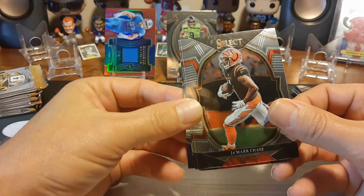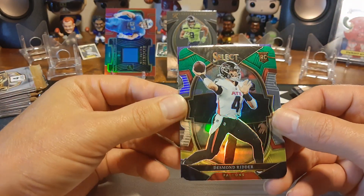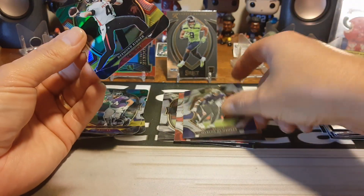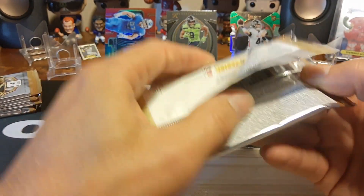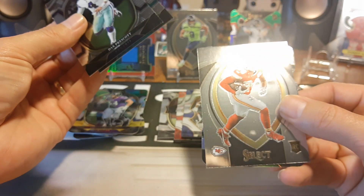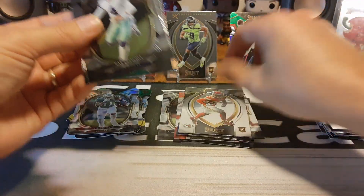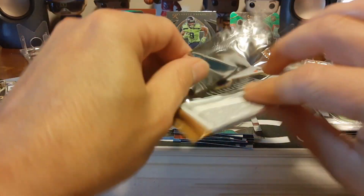Already starting off with a duplicate Jamar Chase. Another K-Dot — this is almost the same pack, except we got a Desmond Ritter right there. That's a nice one. And Malcolm Mumphrey. We'll put the Ritter up at the top — that's probably the hit of the blasters. I think that's better than the Adrian Hutch Swatch. Dak, Devin Lloyd, Skymore, Ricky, and AJ Brown insert. That's your silver.